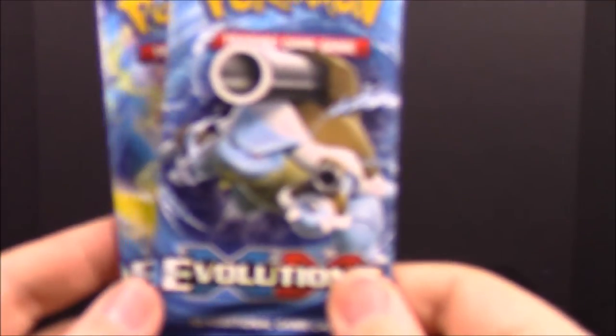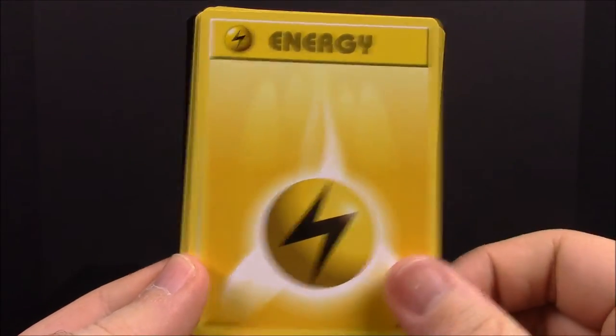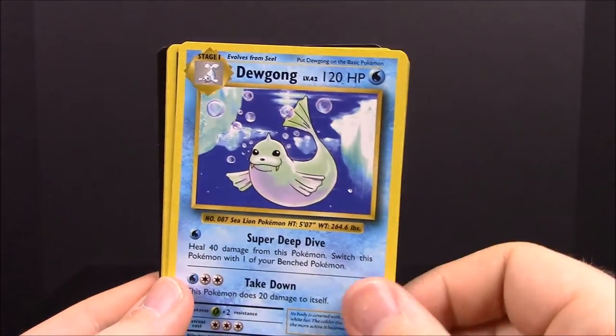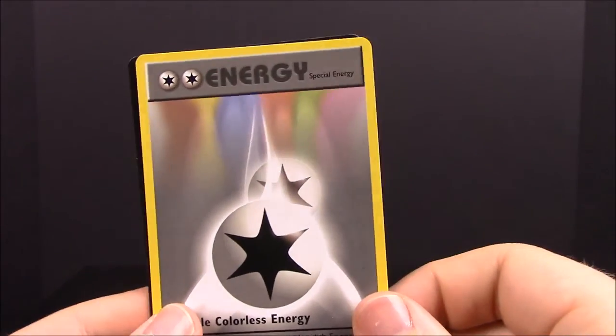Now we have our two XY Evolutions packs — we'll start with the first one. First up we have a Gastly, Caterpie, Electric Energy, Magikarp, Seel, a Reverse Ponyta, Dugtrio, Metapod, a De-Evolution Spray Trainer, and a Double Colorless Energy.